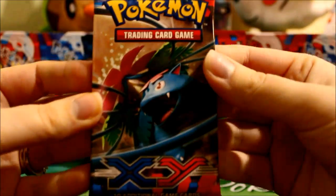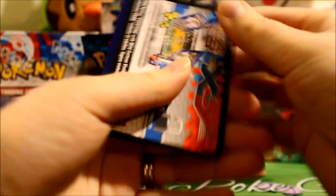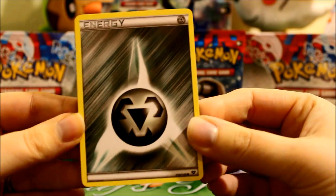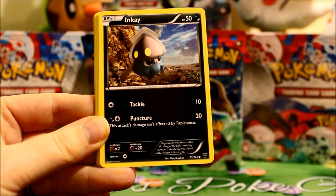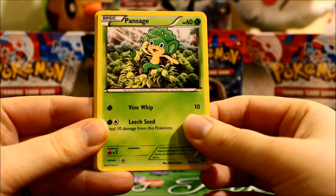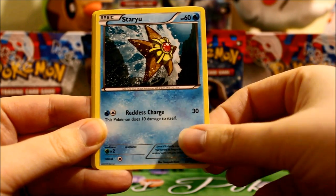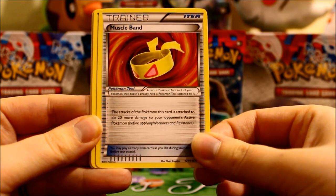Here is a Mega Venusaur pack. In case you're wondering why I'm excited about energies, especially the fairy type energies — I like to have enough energy so other people can build decks out of them, so I always hold on to lots and lots of energies. And here is another one — Metal energy. I'm curious if each pack will have an energy or not. Inkay. Slugma. Pan Sage — I really like the artwork here, he's kind of hanging out with some limes or maybe they're berries. Staryu. Dodrio. Muscle Band — love the new tool cards.